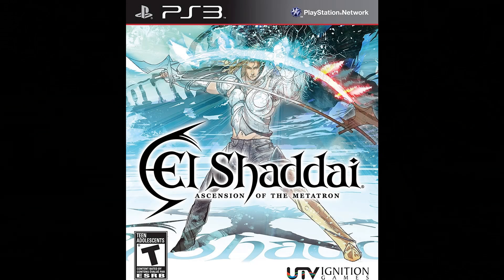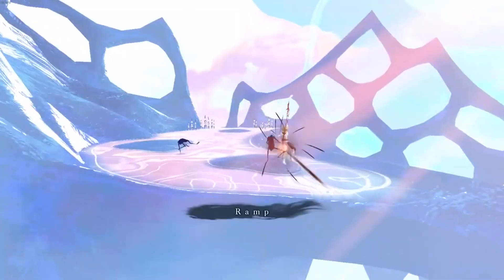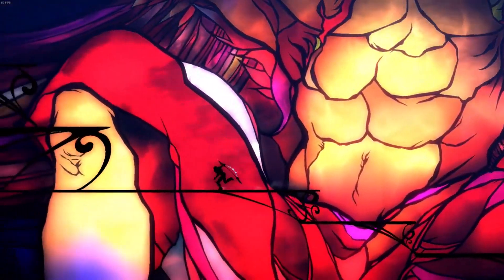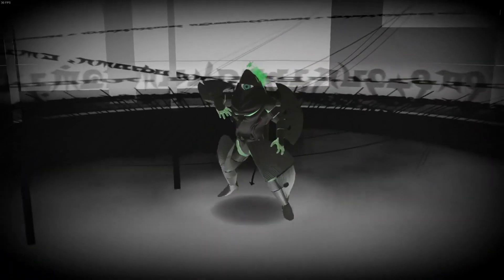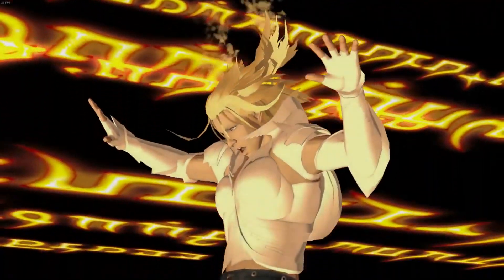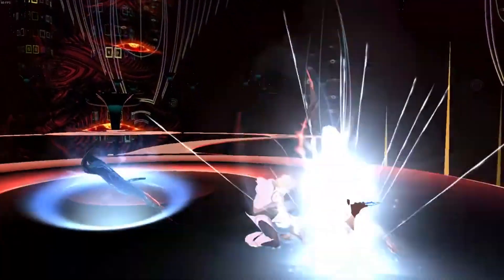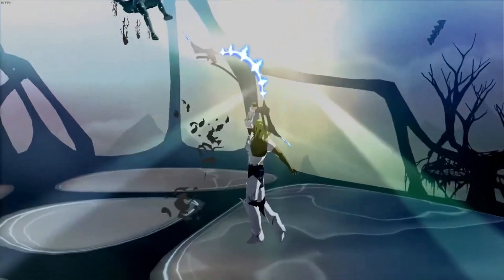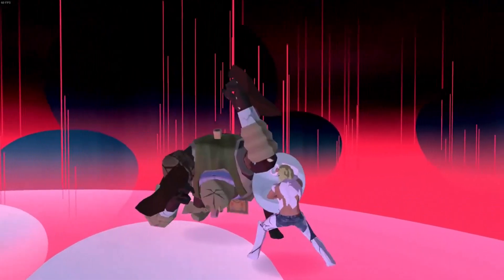Number 5: El Shaddai — Ascension of the Metatron. Also available on the Xbox 360 and Windows recently, it's an action game that combines platforming and hack and slash in 3D. To stop the Great Flood from wiping out humanity, a scribe called Enoch will embark on a quest to find seven fallen angels with the help of a shady guardian angel called Lucifel. In El Shaddai, you'll have three different types of attacks, each being stronger and weaker to the other in a triangle system — your regular hack and slash, projectile attacks, and strong powerful attacks.